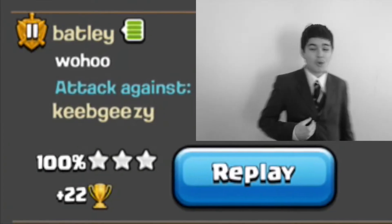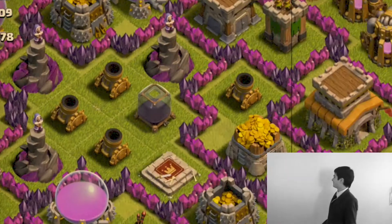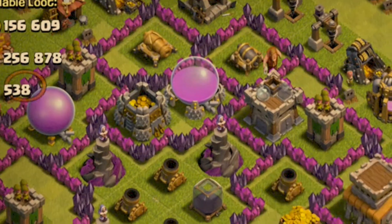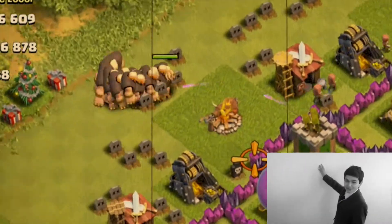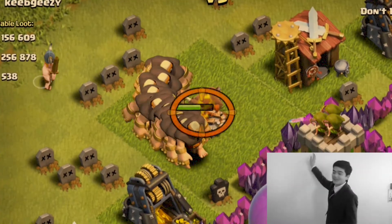Oh, I say! A 100% raid Jollyhead! Promptu Giant Wizard Tutorial. Firstly, drop your giants in a large line. You will preferably want around 20 giants.